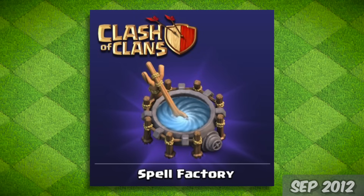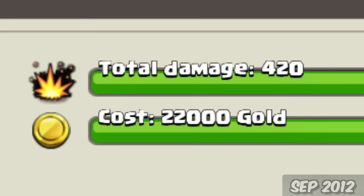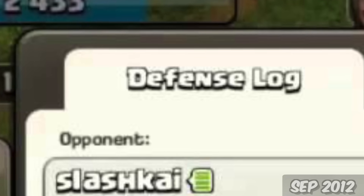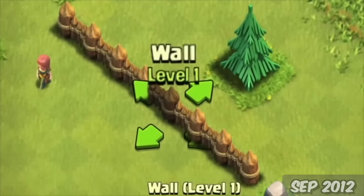September 18th, spells were finally added to the game, but at the time it was only 3 — the Lightning, Heal, and Rage — and they were brewed with gold. Along with spells, defense replays were added so you can now see what happened to your base. A new building, the Wizard Tower, and the time to build walls was finally removed. Yeah, once upon a time, walls took time to build.